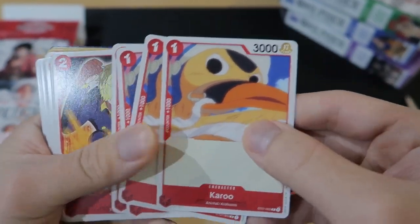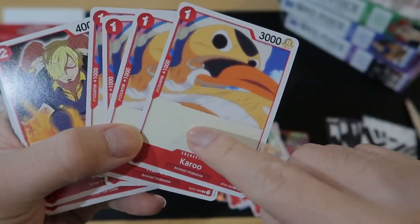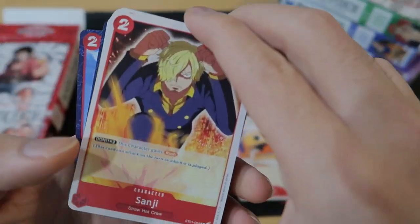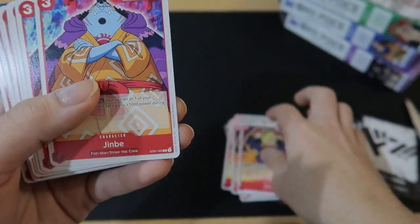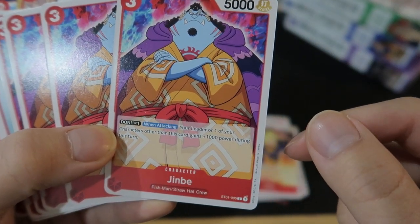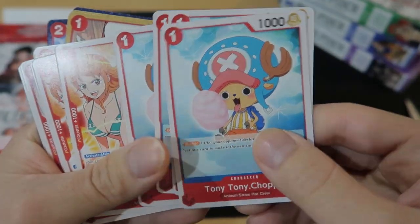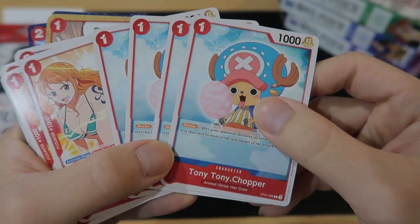Then we got 4 Karous — 1 play cost and 3,000 power. It's the anime art, but I kind of don't like where they have a completely white box over the art; they could have gone with full card art. Next up we got Sanji — Dawn X2, this character gains Rush. We got a 4-playset of them. Next up Jinbei with 3 play cost and 5,000 power, Dawn X1: when attacking, your leader or one of your other characters gets 1,000 power during this turn. A playset — it's very nice when you get 4 cards in a starter deck so you don't have to buy extra.